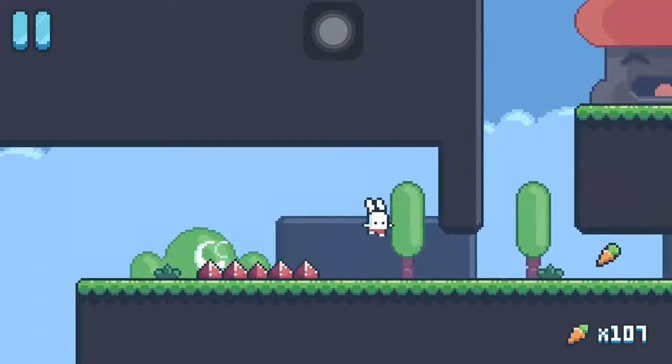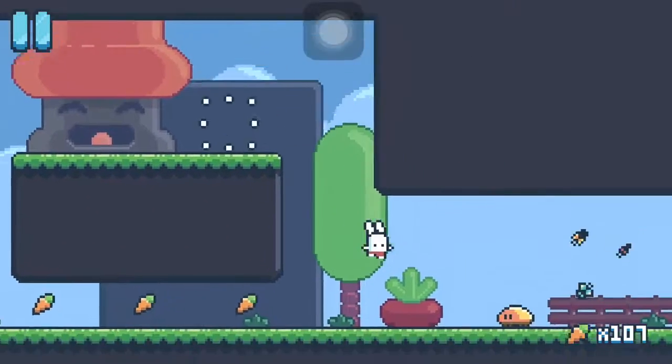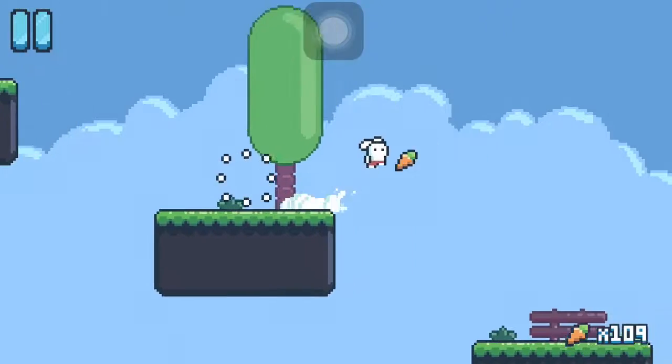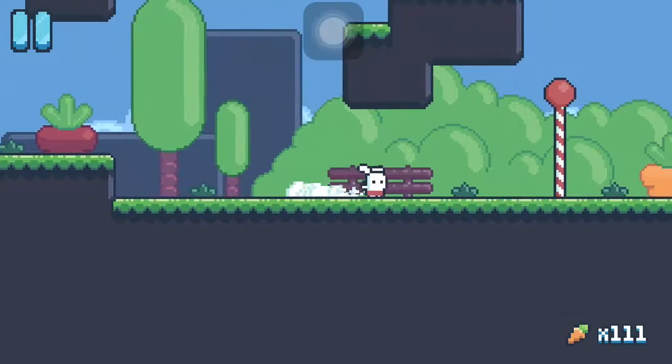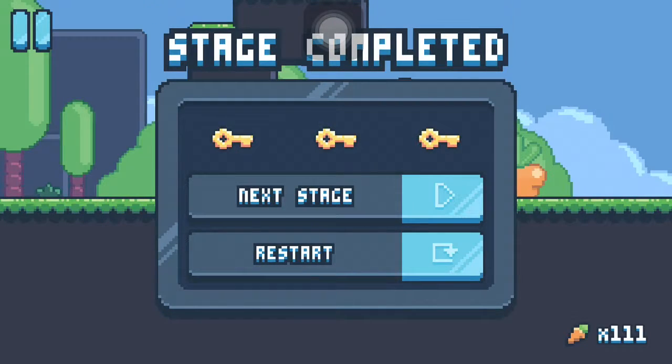I'm going to go over, and you have to wall jump up here, go up here, jump over that mushroom — it's evil. Then there's the last key, and safely descend down. Got him.